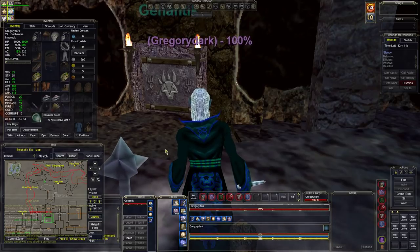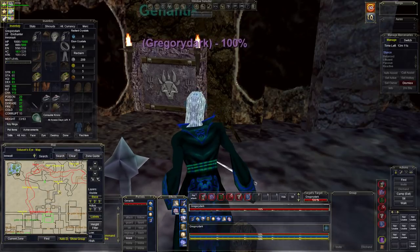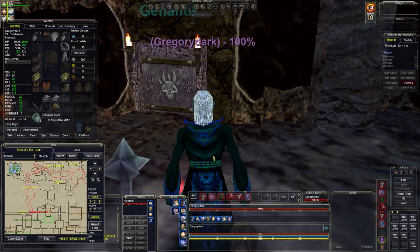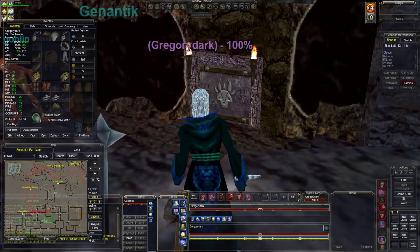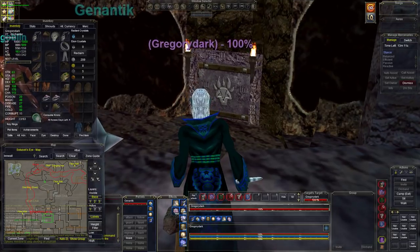Hello everybody. In today's video I'm gonna show you how to camp the goblin bartender in Soyuseke. He is the easiest camp you can ever imagine in Soyuseke — they don't get any easier than this — and he drops a decent item too.